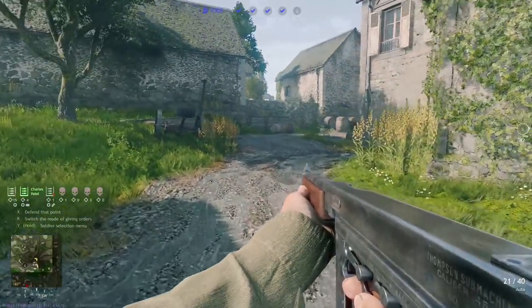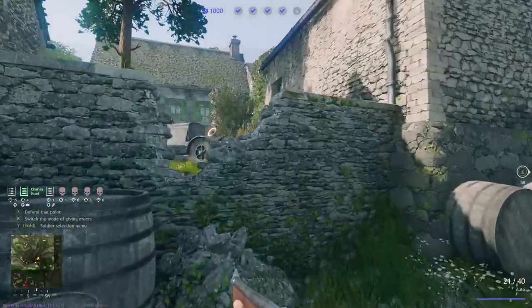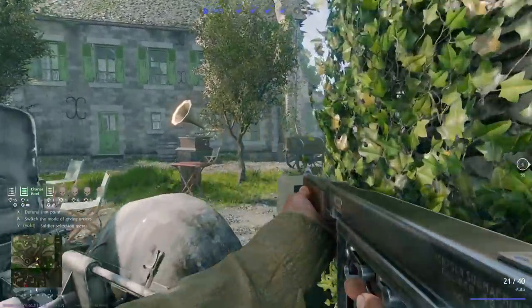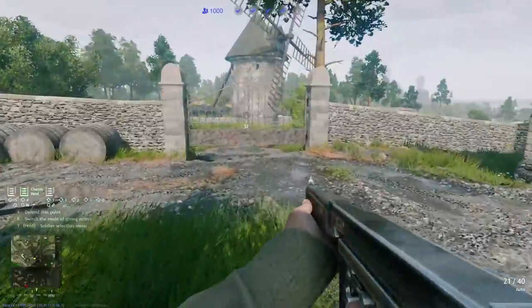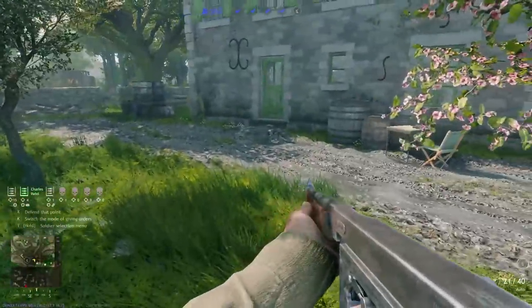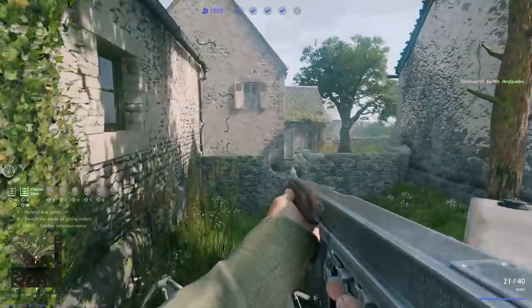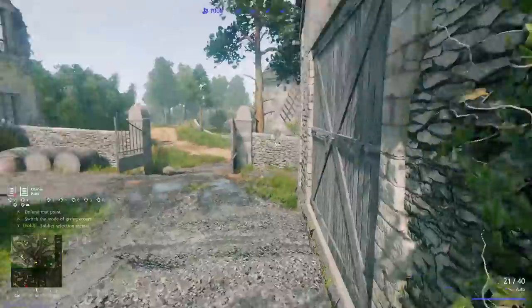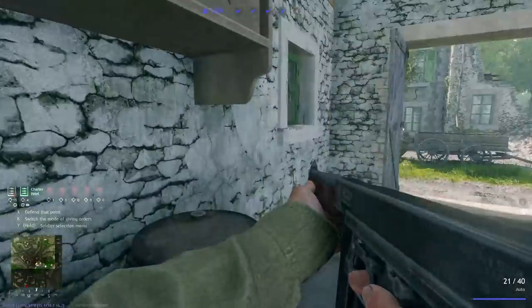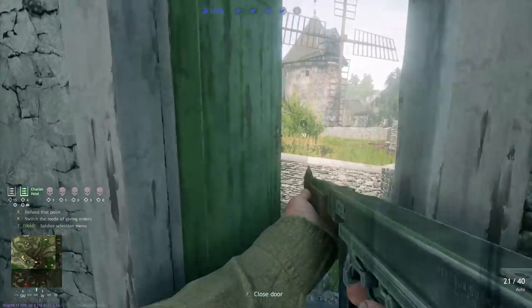This is where you want to control for this objective, because this objective is just a bloodbath — it's an open objective with almost no cover, and all this cover is going to get blown up very quickly. You really just want to take control of this area in the back and mow down as many as you can, constantly flooding on the objective. If you can take control of this little area here, use these barrels as cover as the enemy tries to get in, drop some artillery, and you should be good to go.